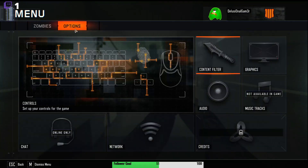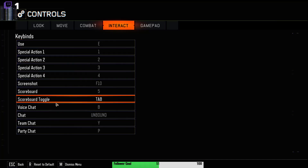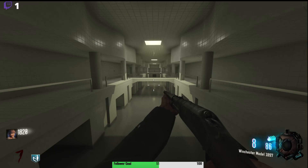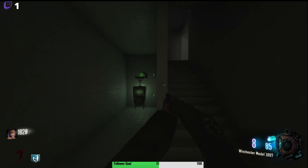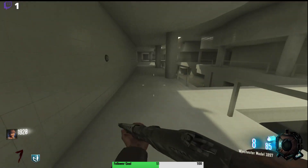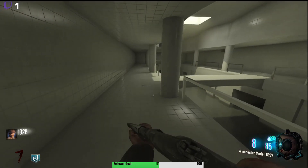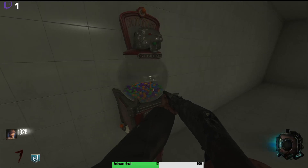I want to take a screenshot of this — let me check. Screenshot is F10. I think I screenshotted that. Deadshot is here. Enable music — I'll pass on that, I don't want to get copyrighted. What is up with this? Oh look — Widow's Wine! And a Gobble Gum machine! I do have some special Gobble Gums.